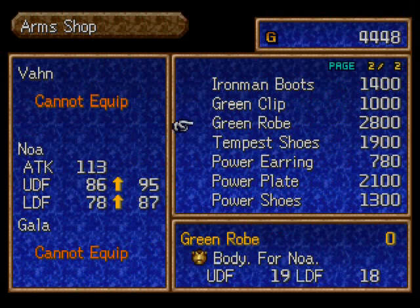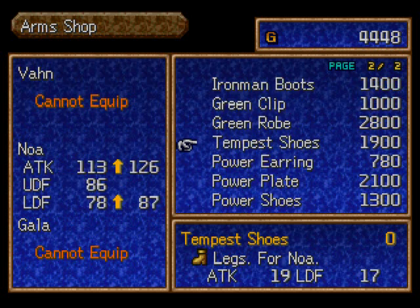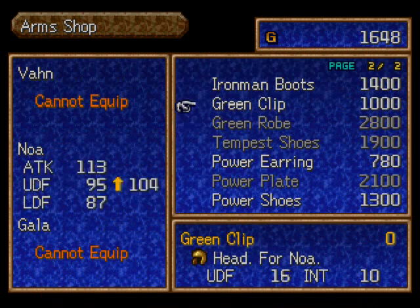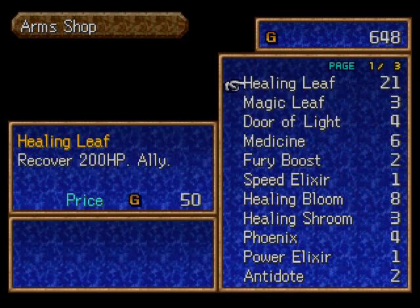And some new armor. I think I should focus on defense first rather than attack, and it looks like it's gonna be for Noah. Not that I'm one to complain, because she deserves better. Equip it. And green clip — that should be for upper defense. There.